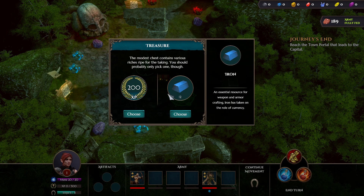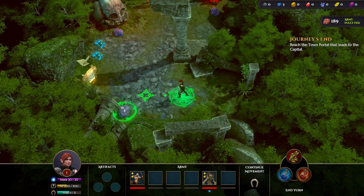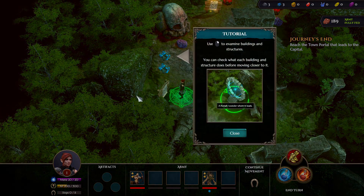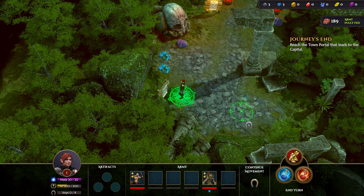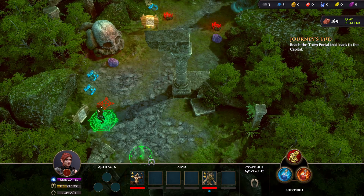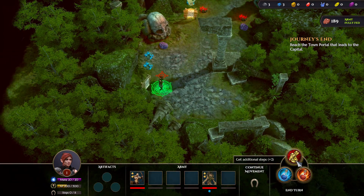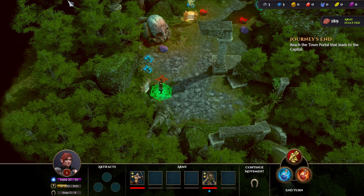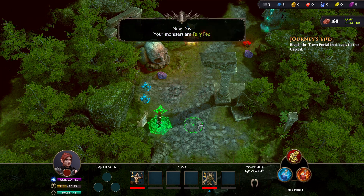We're given a choice of 200 XP or 12 iron - it doesn't really matter for something this simple, so let's go for the XP. One pretty interesting mechanic is that each time you end a turn, you have a choice of three different bonuses. On this tutorial mission the choice is two additional movement steps, additional mana regeneration, or additional health regeneration. Since we have full mana and full health, we'll go for the extra steps.